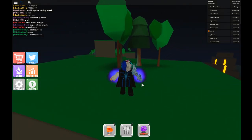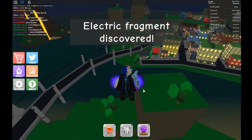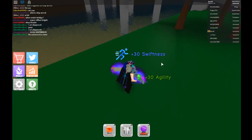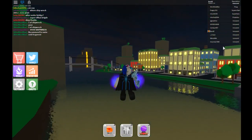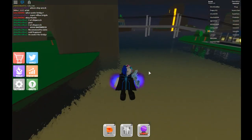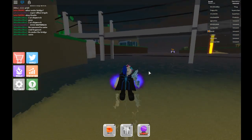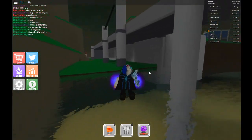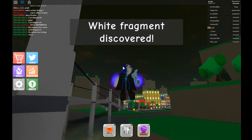If you go up here, this is the coolest fragment in my opinion — electricity. The next one is under a bridge. I'm not sure exactly which bridge but it's underneath a bridge — you can see people already looking for it. There it is right here: white fragment.